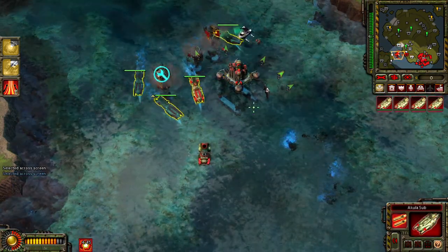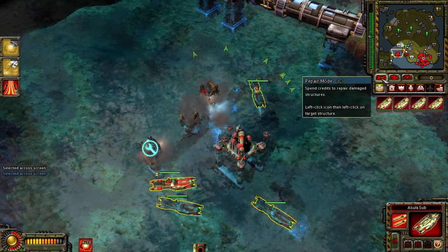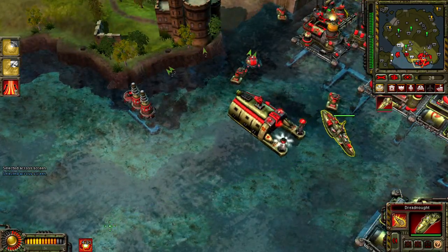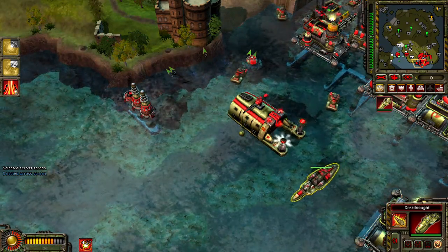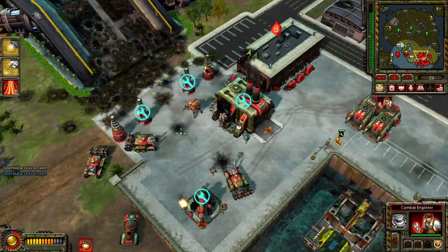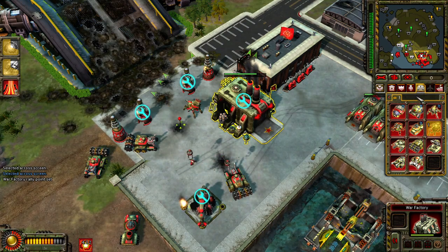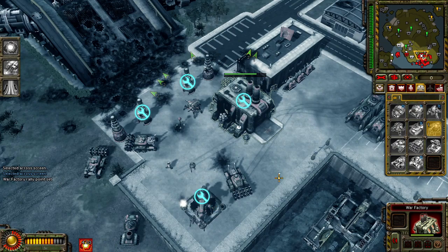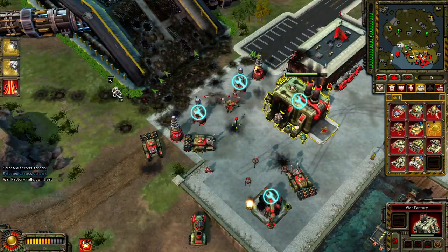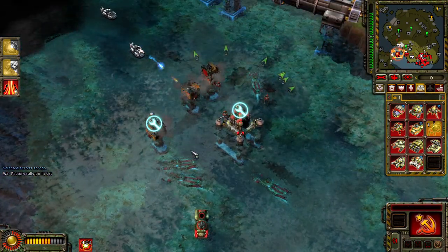Our base is under attack. Insufficient funds. Empty the tubes! We need another one! Repairing. Enemy units detected. Insufficient funds. On hold. Our base is under attack. A unit is under attack.